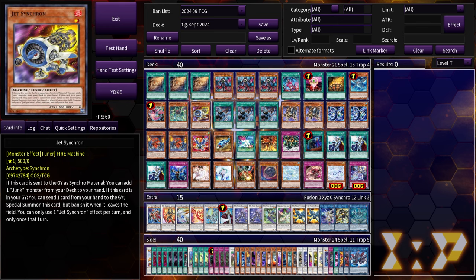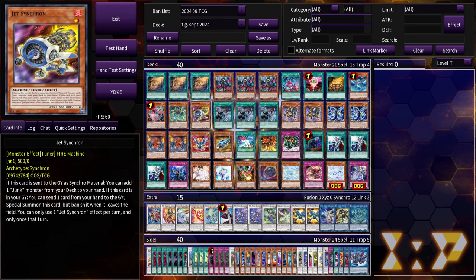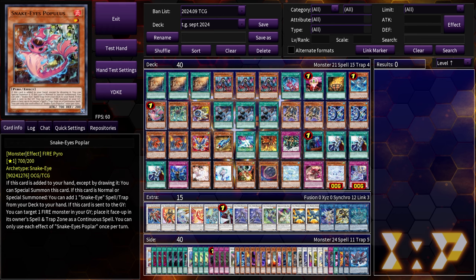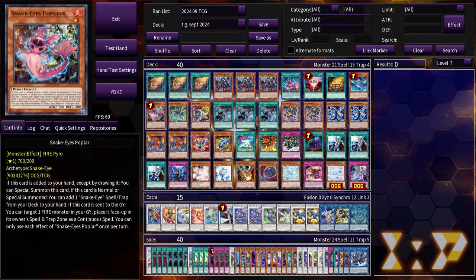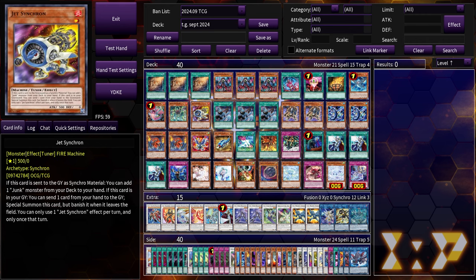If you open jet synchron with diabel star or one-for-one it can be useful as a discard to get into mighty striker in case going for poplar fails. If you resolve any of the first eleven cards, your opponent is going to think you're on pure snake eye or snake eye fiendsmith — they won't see the TG engine coming. All of this is hand trap bait.